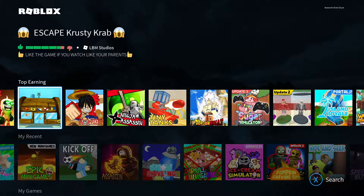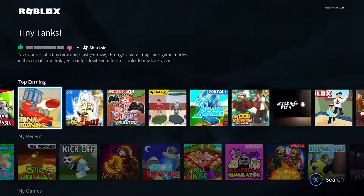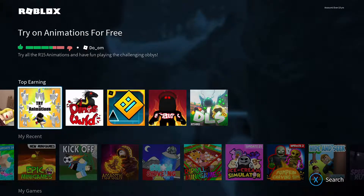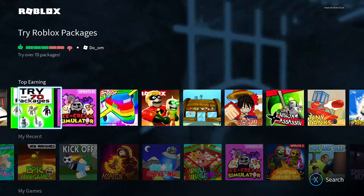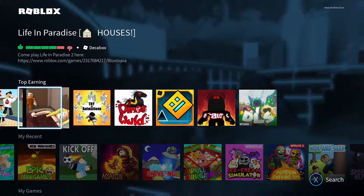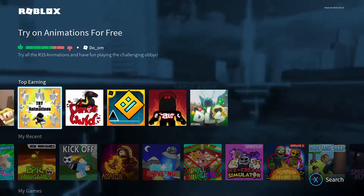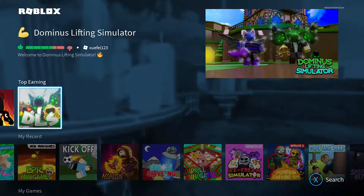I definitely want to do a video on the Escape Spongebob one — that's going to be quite cool, I can't wait to get into that. There are a few more we can play: Breaking Point, some animations, Disneyland, Skin Price, Try Roblox Package Two, Ninja Tycoon, and Epic Roller Coaster to Win — that's quite an interesting game. So those are all the top earning games, and I know there are quite a few on there.